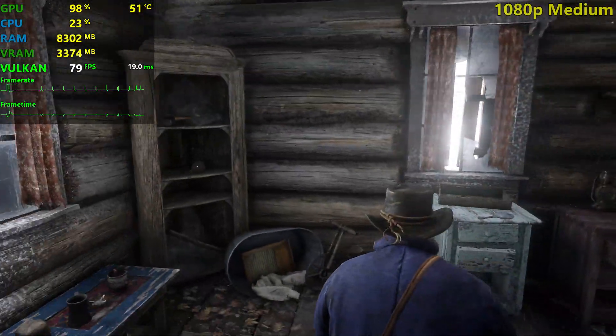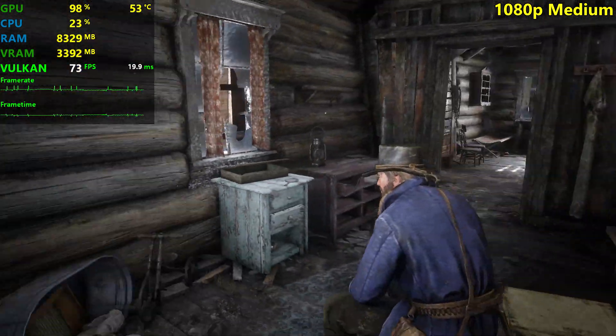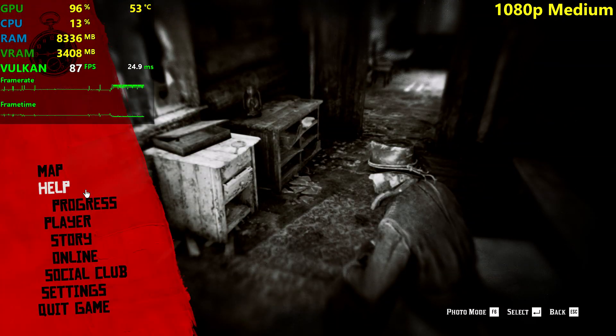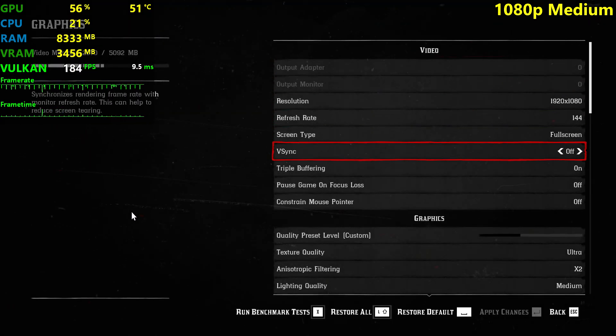I want to do medium settings. We're back here at medium settings now. As you can see the textures look a little bit better and there's some ambient occlusion, some shadows going on. I'm just gonna go quickly through the settings again just so you know I'm not lying — 1080p, everything else still the same.